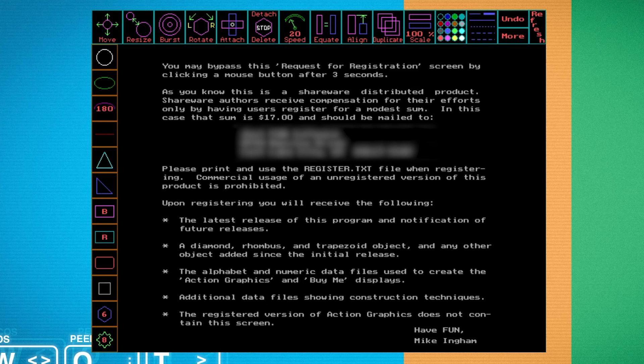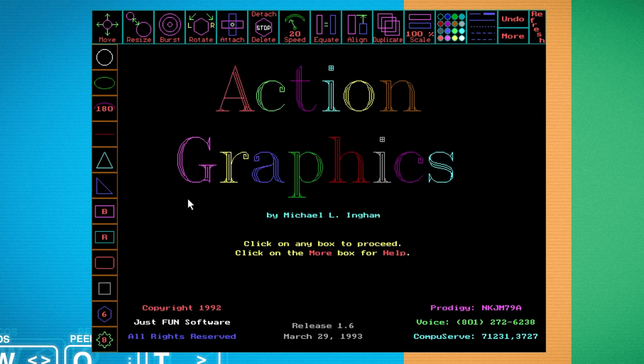Let's quit the demo and start the program. Here's a registration screen - 'you may bypass this by clicking a mouse button after three seconds.' This was one of the limitations they used to put in shareware programs to stop you enjoying it endlessly. Sometimes that delay would get longer and longer - I think one of the compression programs for Windows had it, maybe WinRAR or WinZip. Anyone who actually paid for WinZip or WinRAR - that is quite noteworthy in itself.